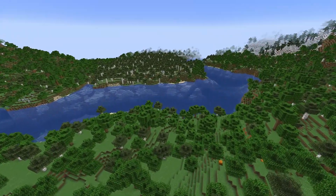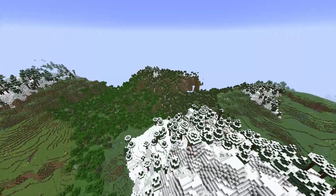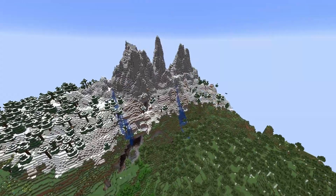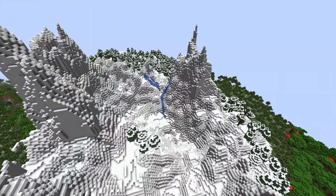Seed number three isn't going to be as crazy as the last two, and I did that intentionally — it's for someone who wants a little more flat terrain to work with while having mountains in the background. You have this small mountain here, it's nothing crazy but it looks good, and there are lots of canyons and flat land. Over here you'll find the crazy mountain range you're looking for, and dead center behind it is an ancient city.